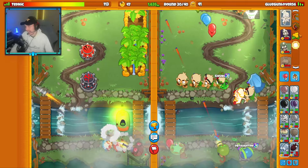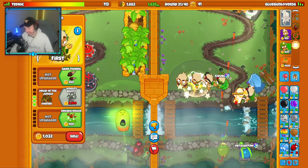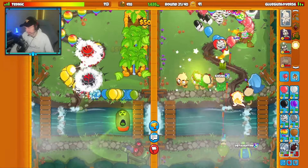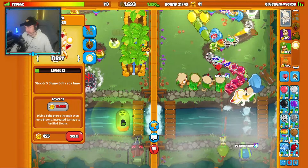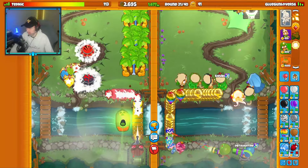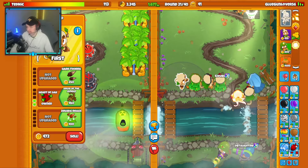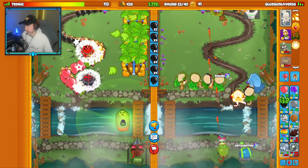I sacrificed my Hydro Rocket Pods to defend. I could have Tower Boosted as well — I don't know why I didn't, but that was still a cool play. Because now I leveled up Adora a bunch, so if they send another rush I can get Ball of Light. Can I get more leaks here? Oh — I popped him. That's fine.